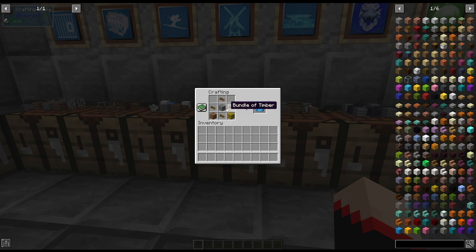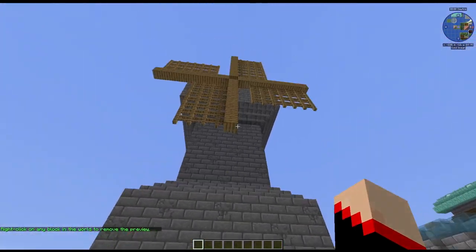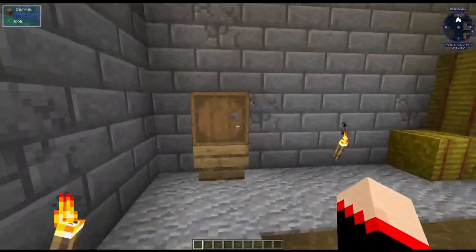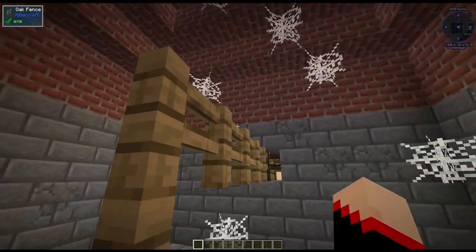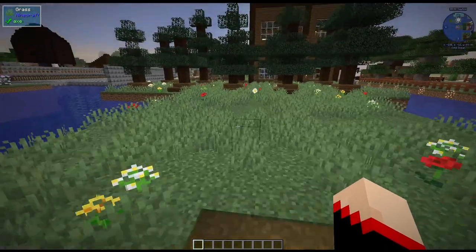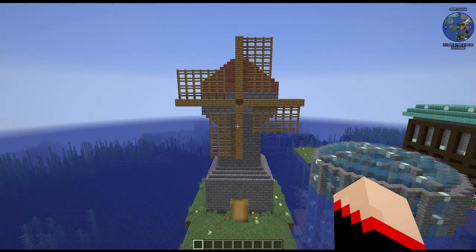Next up we have a windmill. It is a triple compressed stone in the middle, four bundles of timber, a hay bale, and a double compressed dirt. We're going to put it right over here past our grassy plain. Look at this — it's what a windmill you'd think would be! If you made a way to go up there's also stuff up there. It's not highly functional but it's a super cute building to add to your world.